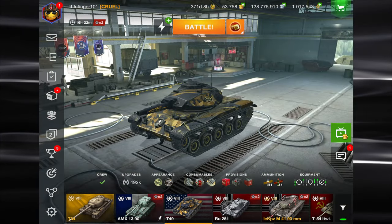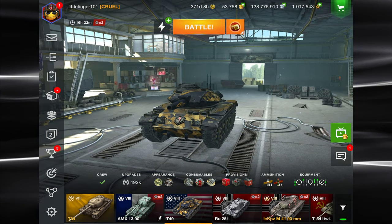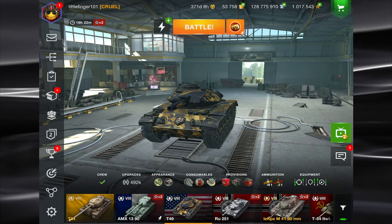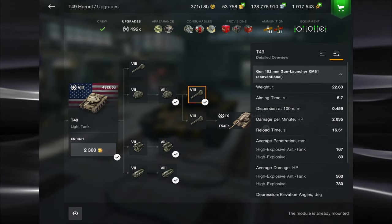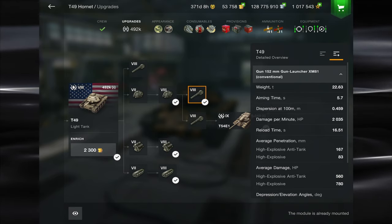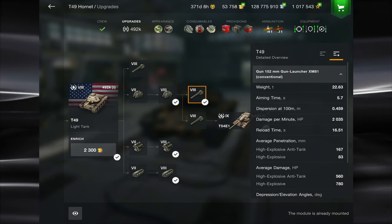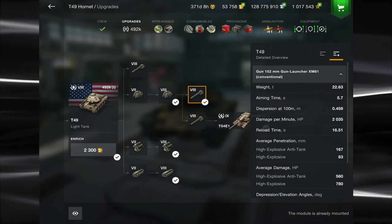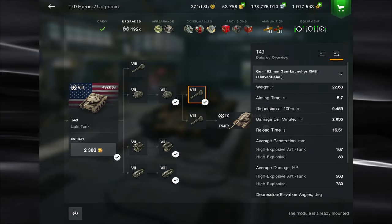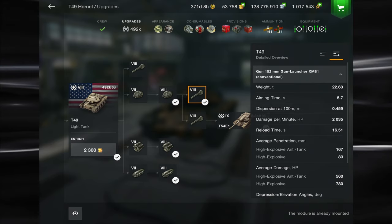I'm not going to compare this tank to any other tank in the game because quite honestly there are no comparisons. First thing I want to point out is you only have HEAT and HE as your two ammunition types. That means you are unable to shoot through destructible objects. You also have to deal with HEAT and its finicky pen mechanics as your highest pen — 167 pen doing 560 damage. The HE has only 83mm of pen but you get 780 in damage. Dispersion at 100mm is 0.459 — it's horrible.